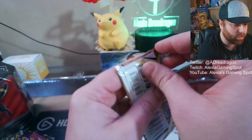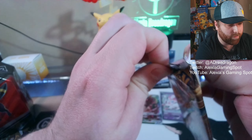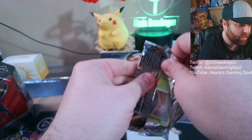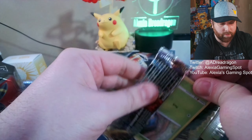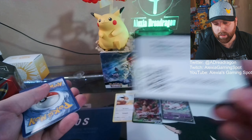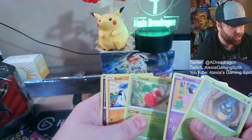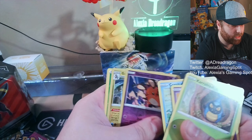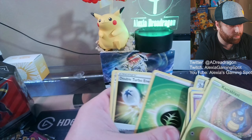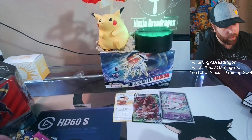All right, Brilliant Stars with a Charizard pack. Still looking for trainer galleries and everything in this set. My last box opening I pulled the god box basically and got almost all the alt arts, so only really missing one more. See what we got - anything good on the Garchomp? And nothing. All right, Fusion Strike.